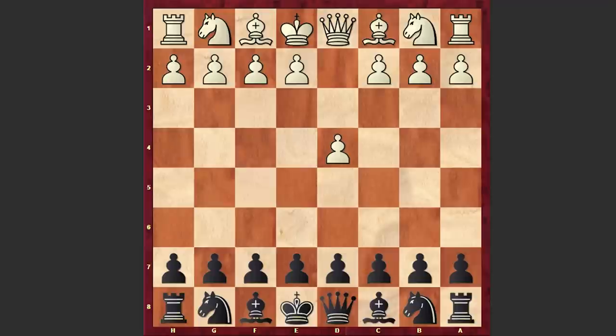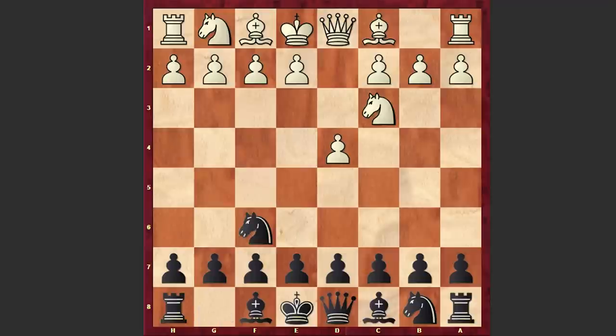Mestrovic opened up with d4 and Gligoric responded with Nf6. Nc3, d5, and Bg5. We have the Richter-Veresov attack, which is like the Ruy Lopez opening mirrored on the queen side, but of course these are completely different positions. With his last move white is threatening to capture on f6, thus damaging black's pawn structure on the king side, with Nbd7 which is the main continuation.